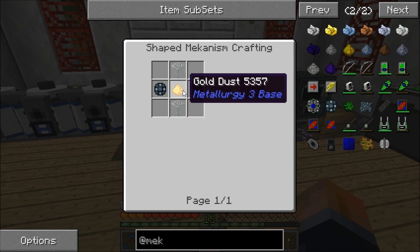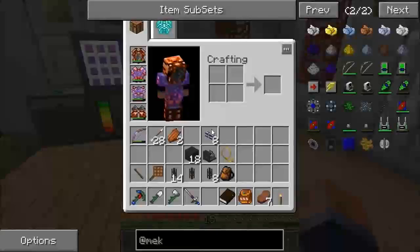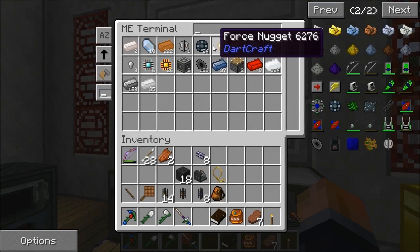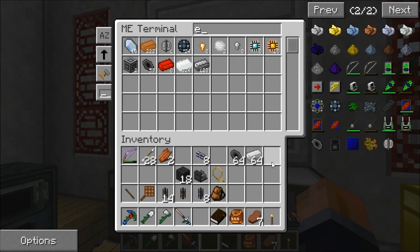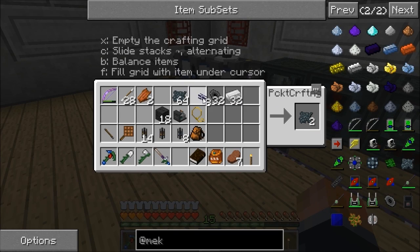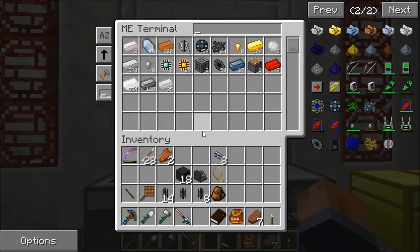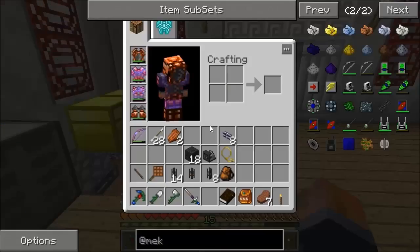Energy upgrades use glowstone, so I'm going to need 32 and 64 glowstone, making 16 of them. I need to make some more - I'm getting a bit low on iron. I'm going to make two stacks of that stuff and convert one stack into these, but I'll need to go get some glowstone as I haven't got much yet.